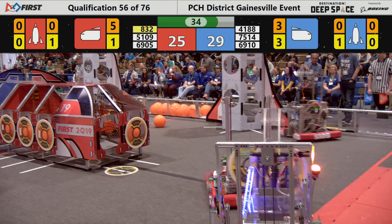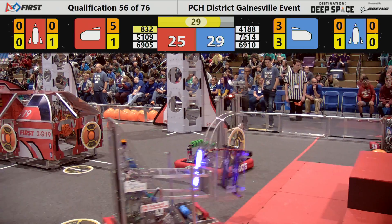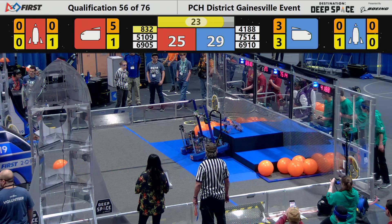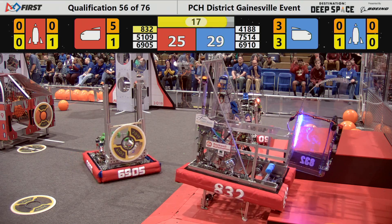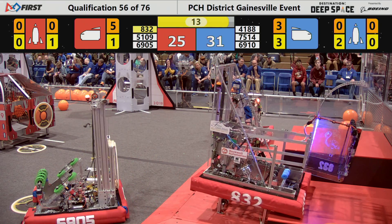Now they change their strategy and move towards the center of the HAB platform. Looks like they're going to attempt to climb up onto the third level of the HAB platform — that will get them 12 points if they're successfully able to climb onto that third level. We're now down to T-minus 15 seconds, the score 31 to 25 in favor of the blue alliance.